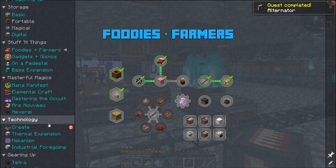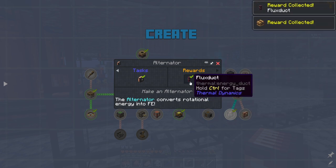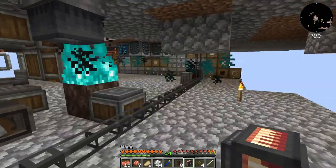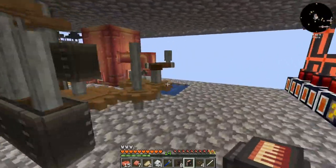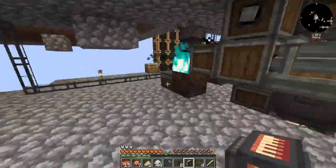So that gets us something. With that, I get flux ducts and a rotational speed controller. So with the alternator, I probably just need to plop it down somewhere and it's going to get energy.